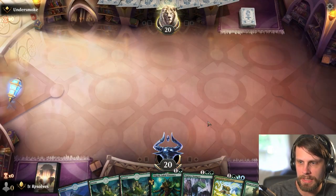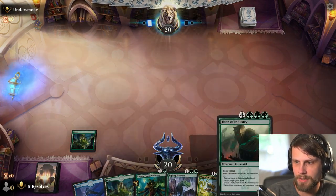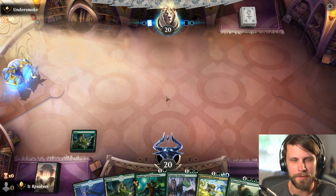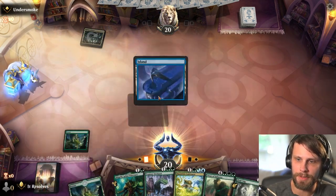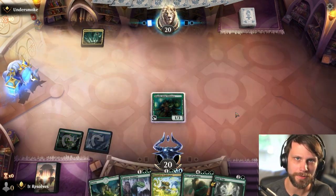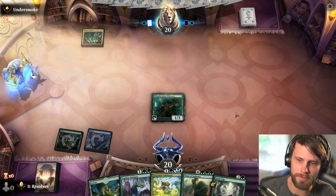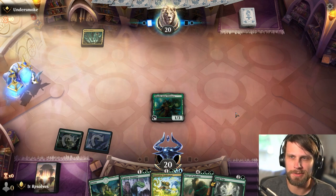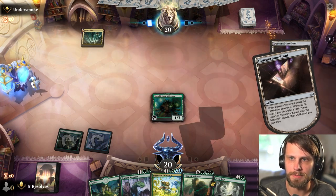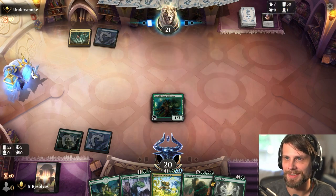Here we are for game number two. We'll keep this hand — it's not amazing but we have a nice two into three into four, and then Titan of Industry. A lot of this deck is focused on itself — it's not a goldfish deck exactly, but it is relatively low in interaction. Most of the time we're just going to be playing stuff on or above curve. The only interaction we really have are the Sky Turtles and Fading Hopes, which are good but not plan A.